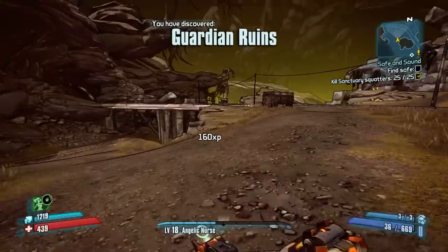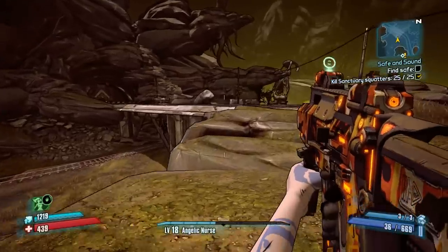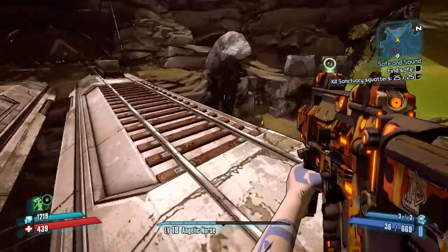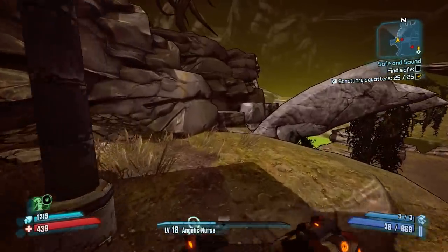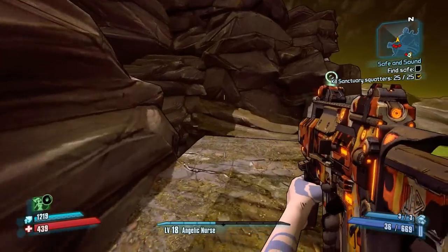Even fast forwarded, you could see the bridge that we are looking for. If you have not explored it yet, if you see the Guardian Ruins, you know you are getting very close. So you just get on this trestle here, which is just a train track or some kind of bridge.